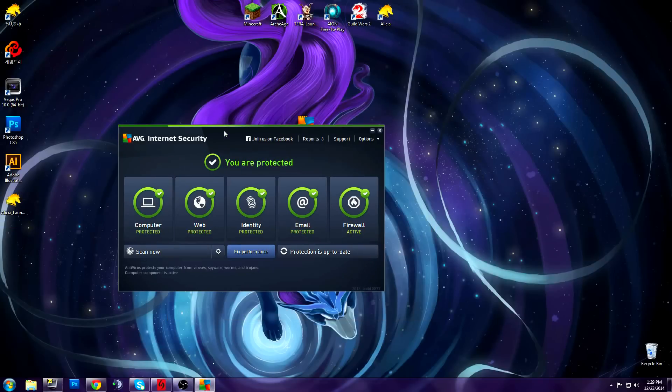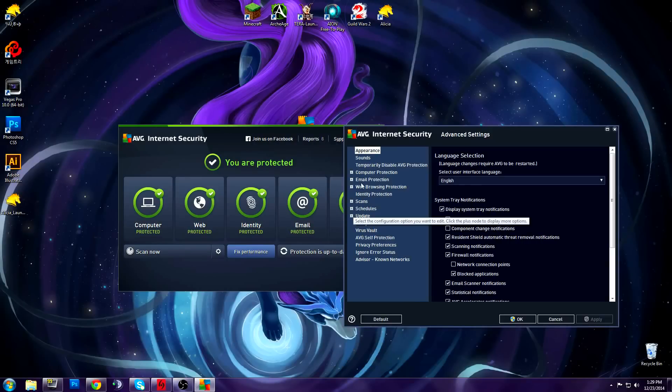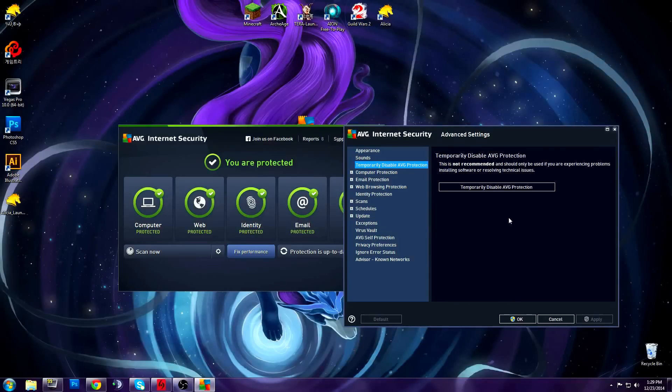If you open AVG Internet Security, go to Options and go to Advanced Settings. For step one, make sure you temporarily disable AVG protection for a few minutes until you install the game completely.